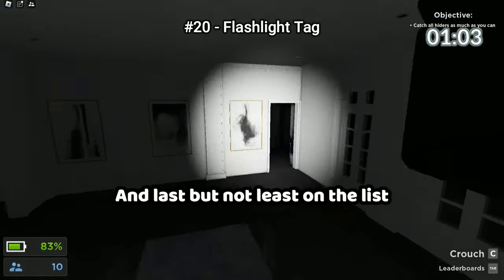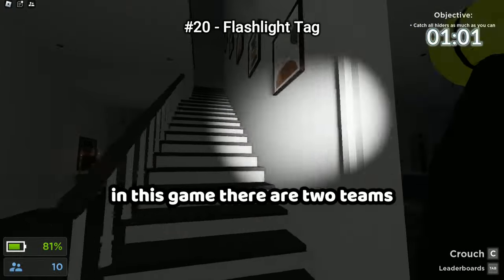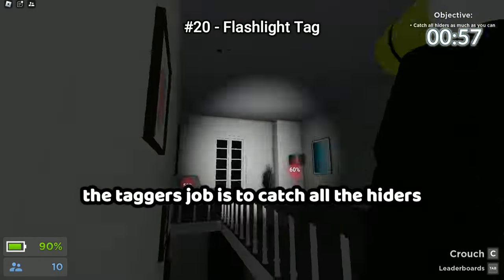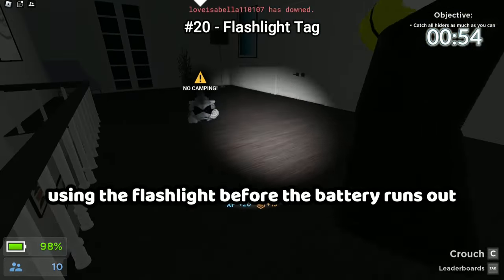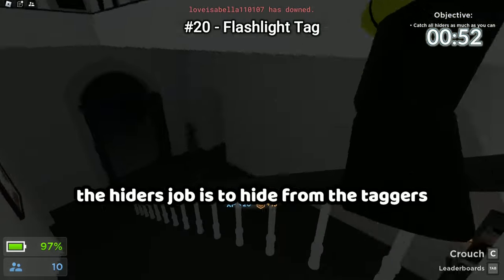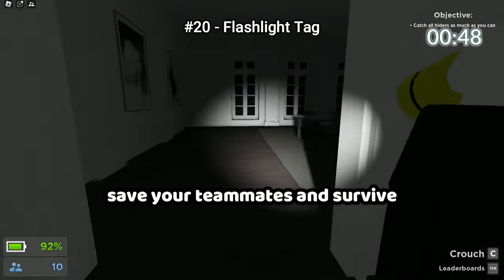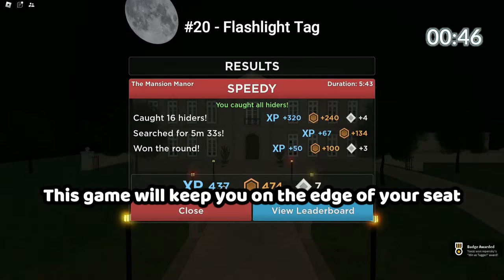Last but not least on the list we have Flashlight Tag. In this game there are two teams: the hiders and the taggers. The taggers' job is to catch all the hiders using the flashlight before the battery runs out. The hiders' job is to hide from the taggers, solve puzzles, avoid getting caught, save your teammates, and survive. This game will keep you on the edge of your seat. With 44 seconds to spare, there are 20 games to cure your boredom on Roblox.